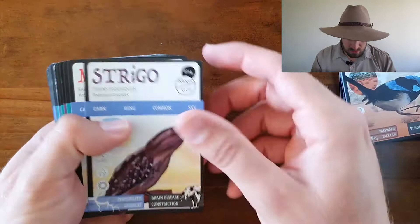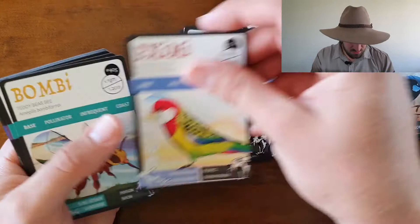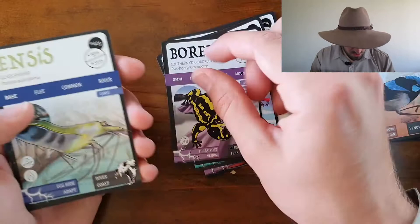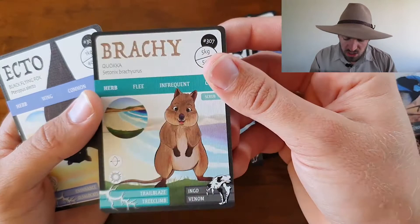Tawny Frogmouth, Eastern Great Egret, White Tip Reef Shark, Yellow Footed Rock Wallaby, Common Death Adder, Powerful Owl, Eastern Rosella, Teddy Bear Bee — nice little cute fella there — Leafy Sea Dragon, Corrobory Frog, Glass Rimp, Sandstone Snake Neck Turtle — oh that's a mouthful — Murray Cod, Meat Ant, Quokka. What a Quokka card that is!